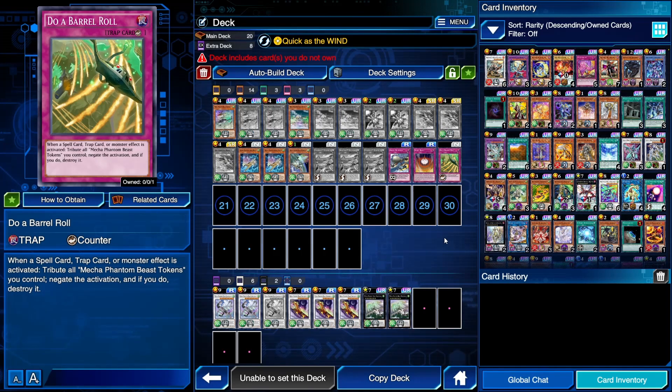We also have Do a Barrel Roll. Whenever a spell, trap, or monster effect is activated, tribute all your Mecha Phantom Beast tokens, negate the activation, and destroy it. So it's an Omni-Negate, and all you have to do is get up your tokens. Really, really solid effect. The deck looks like a lot of fun. It's kind of expensive, but I think it'll be really interesting for you guys to try out. And of course, all those tokens are also really good for Link plays.